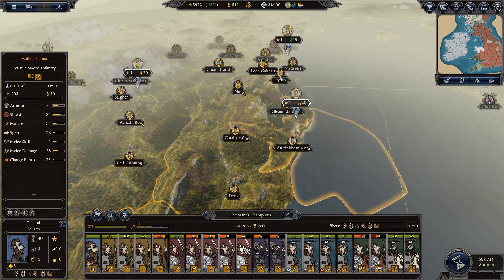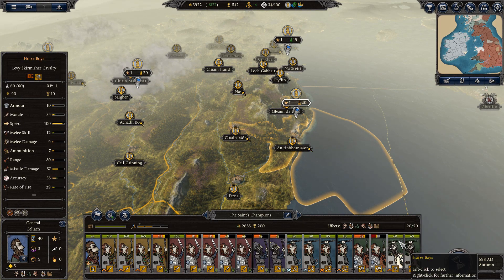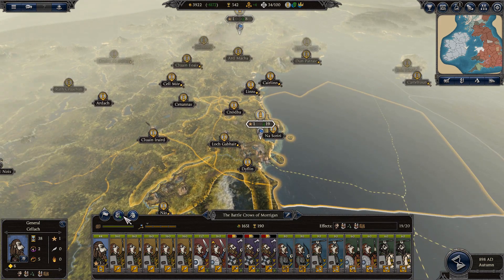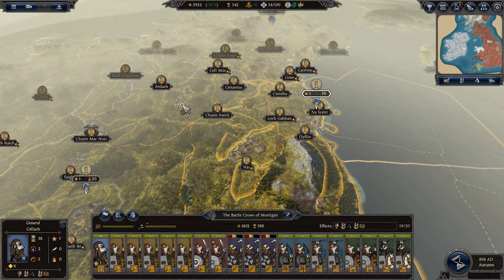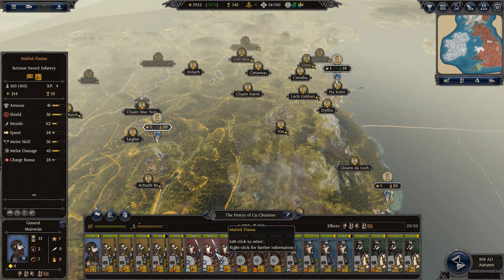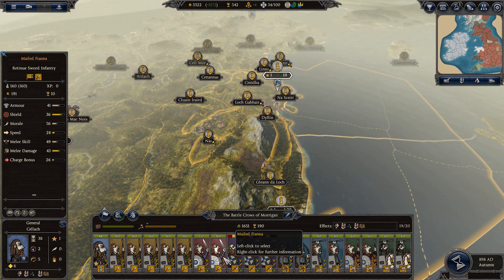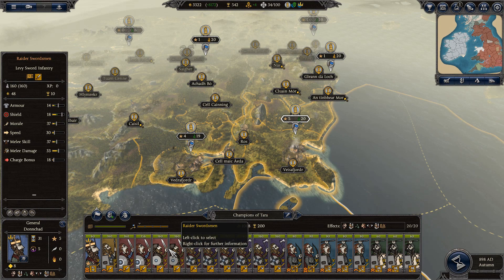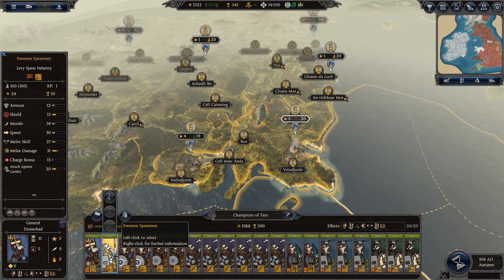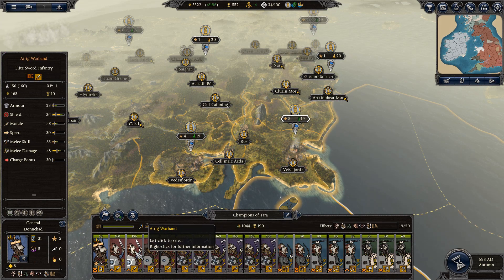I just have to figure out a final composition for my armies. This one is really solid. But this one I want to change around a bit — maybe go in for some more axes or some more Arig Warband. I think this army had a lot of Arig Warband or mailed Fianna; they've got three units. So I can upgrade that. I'll give the Arig Warband to him.